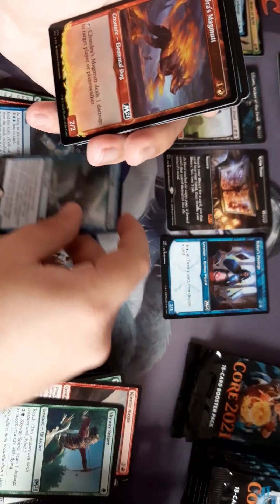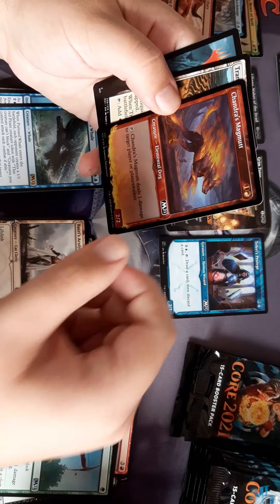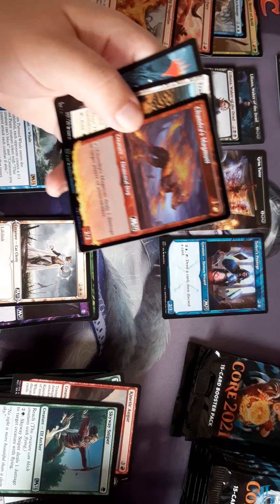A whale of a time. A black mutt — you can tap it and it deals one damage to target player or planeswalker. Doesn't seem that bad.